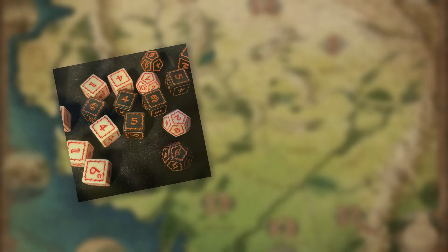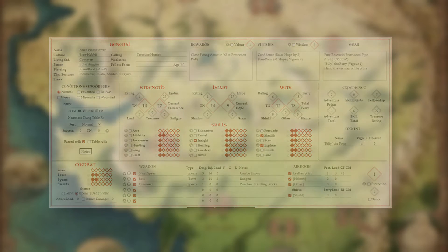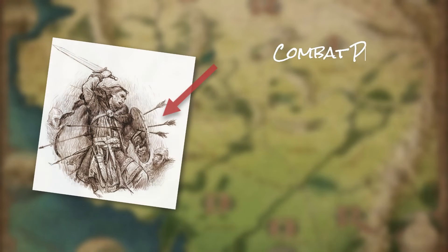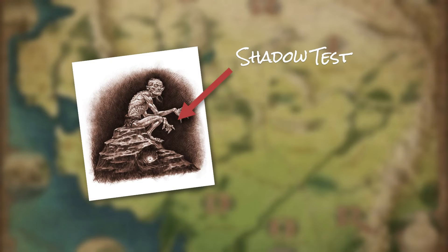Like all role-playing games, when an event or action requires some form of resolution, it is up to the Loremaster to decide if and when a player needs to roll to decide an outcome. Generally, players roll an appropriate skill, combat proficiency, or other action that suits the narrative. Players roll Feat and Success Dice for skill use, combat attacks, protection rolls, combat tasks, and Shadow Tests based on their Valor or Wisdom scores. All of these will be explained in depth in later videos.